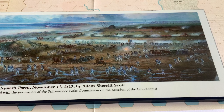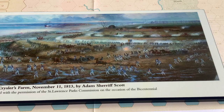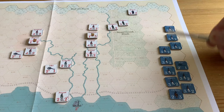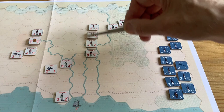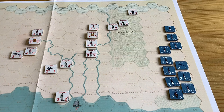The Battle of Chrysler's Farm was the most Napoleonic of the battles fought in North America — very much like a Napoleonic battle in Europe, with both sides of regulars lined up against each other. I'm going to show you more or less how the units were set up at the beginning of the battle. The American army was massed around Cook's Point, near where they landed. The Voltigeurs and the Indians were guarding the British left flank as skirmishers. The 49th Regiment was deployed here, Leeds and Militia, Prescott Volunteers here, and the 89th Regiment back here — as depicted in the painting.